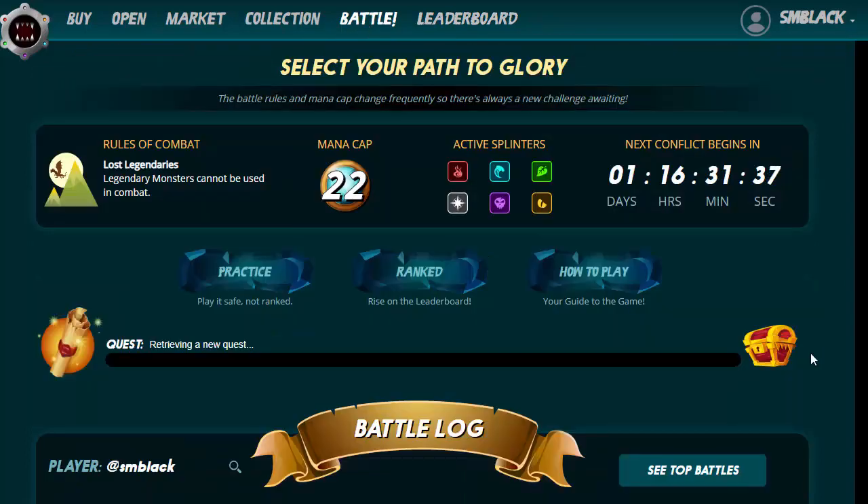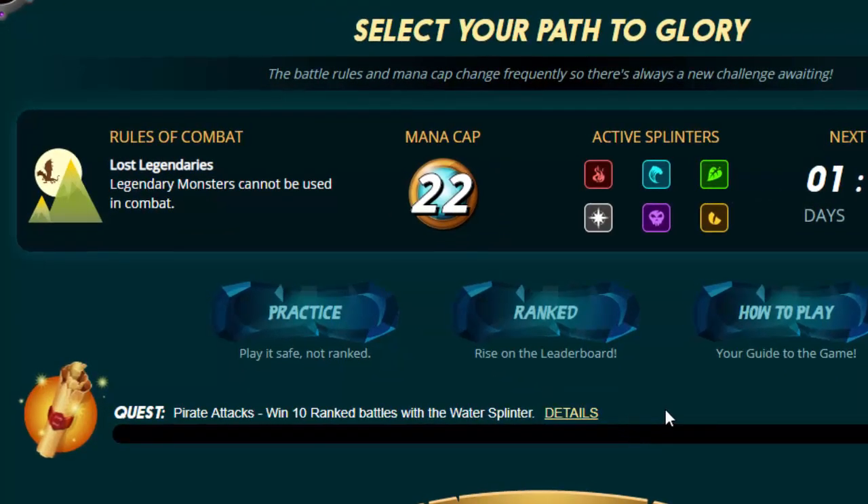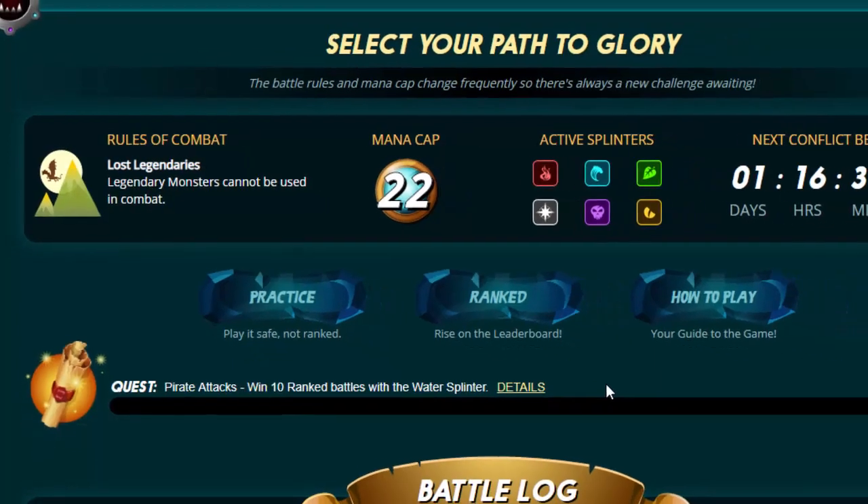If not, you can go ahead and start doing some quests. Those quests will allow you to win a booster pack each time, and they can be done every 24 hours. What I would normally do is just see what the first quest is. In this case it's 'Pirates Attack,' which is the blue team. Today I'm going to show you how to make the black team stronger, but let's go ahead and do this quest quickly.